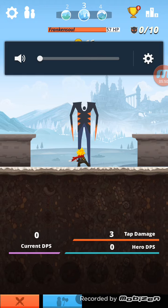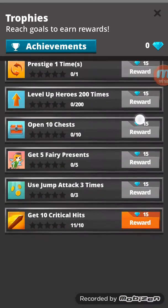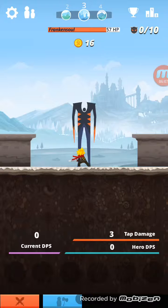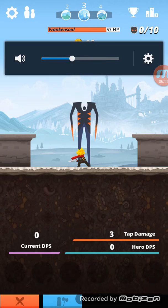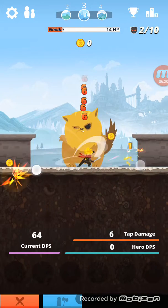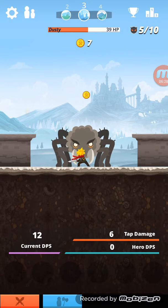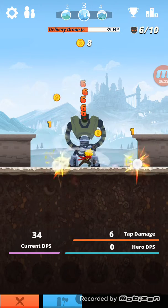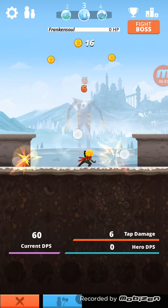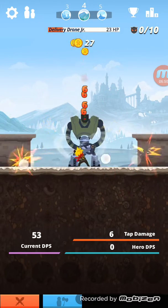When you look at the trophy icon and see an exclamation mark — white with red and black around it — that means you did something. Scroll down and find it: get 10 critical hits, collect a reward, get 15 diamonds. Also, just in case you didn't know, you don't always get one coin each time — it increases. And I just got a bunch of coins for beating that boss.